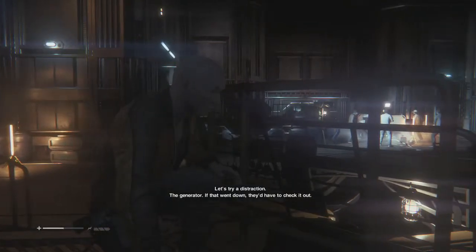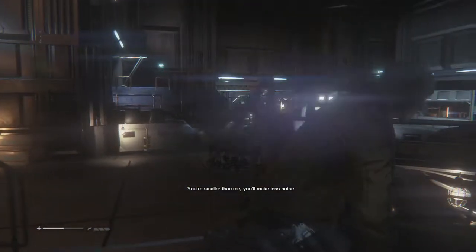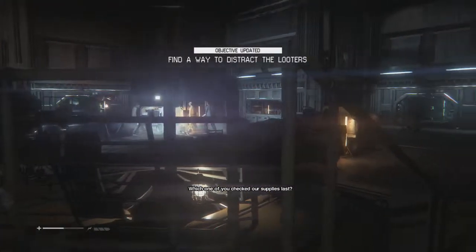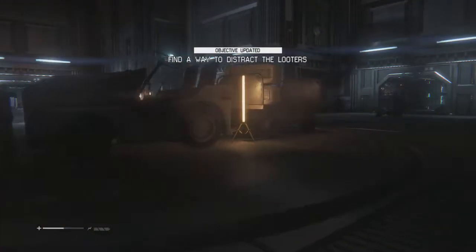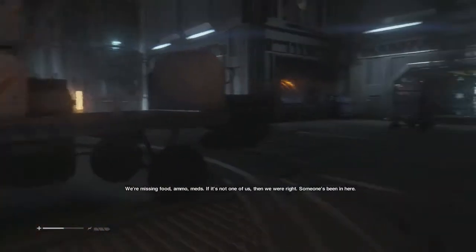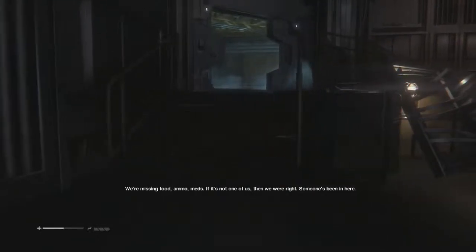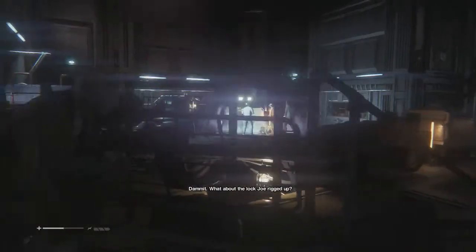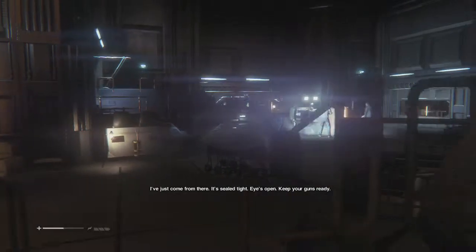Let's try a distraction — the generator. If that went down, they'd have to check it out. You're smaller than me, you'll make less noise. Which one of you checked our supplies last? I did — what's up? You decide to help yourself a little? What the fuck is that supposed to mean? He's been with me the whole time. We're missing food, ammo, mints — if it's not one of us, then we were right. Someone's been in here. This is no good — we're supposed to be secure down here.